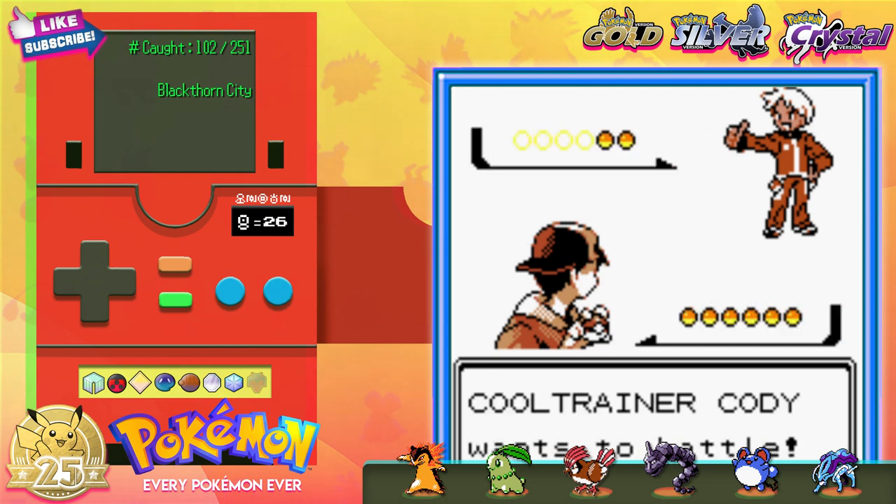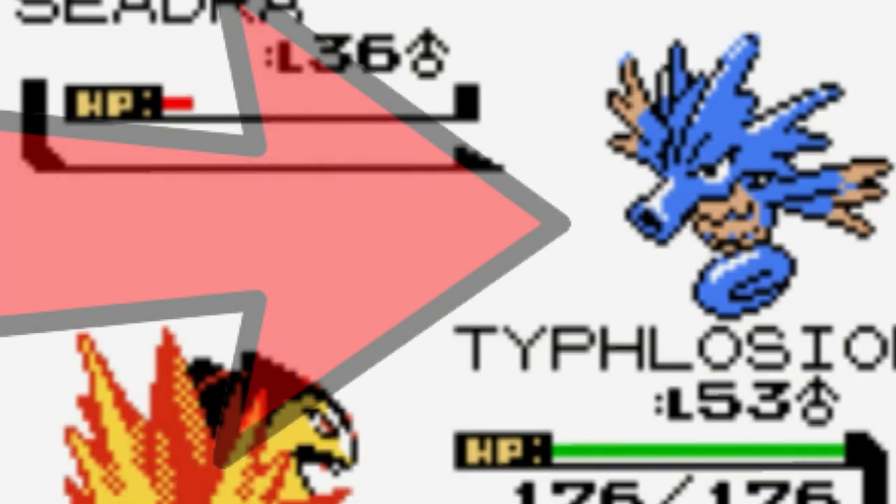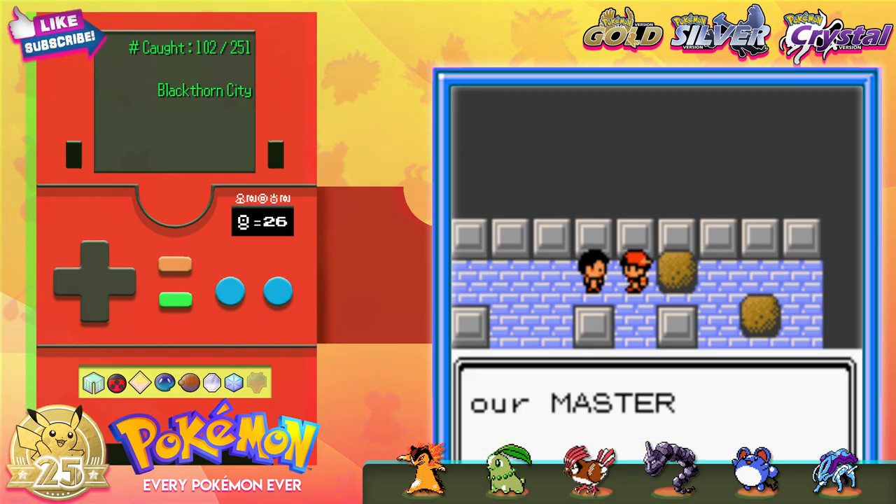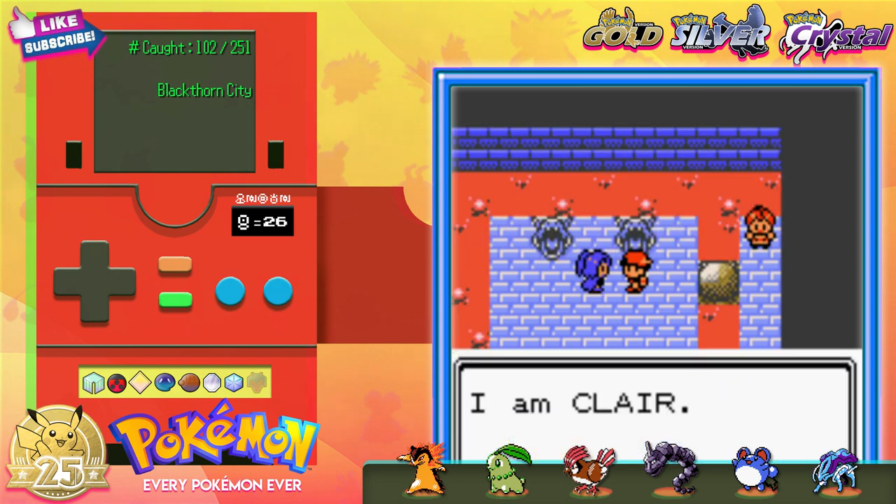Cool Trainer Cody? I can't tell if this is another Cody or if this is me from an alternate distant future. Only time will tell. Judging by his party choices, this is and never will be me. We finally reach Claire and pound our dragons into the ground with the help of our new glowy dog boy. And we got our final badge.